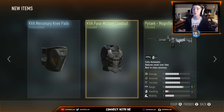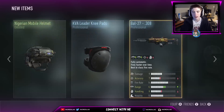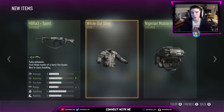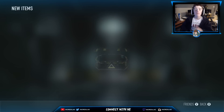Oh my goodness — Pytech Magnified, a KVA Paramilitary Loadout, and some KVA Mercenary Knee Pads. Nothing too great so far. Let's see how many elites we've gotten — I can't go back that far. One, two, three — we've gotten three elites out of 13 supply drops, with five already opened. That's not too good, we're not starting out too hot.